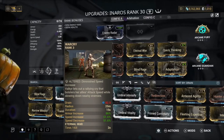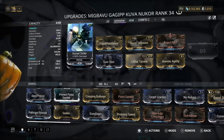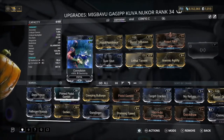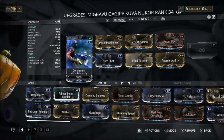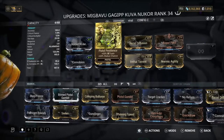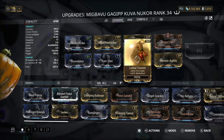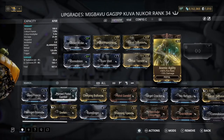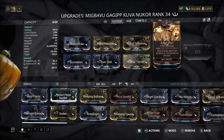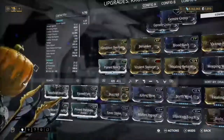You need a decent amount of range for that. For weapons, we use the Kuva Nukor — the Corrosive build. We use Corrosive because of Condition Overload on the melee. The melee has Hornet Strike, Contagious Spread for electricity, Sure Shot for status chance so we're always hitting 100% status, Pistol Pestilence as a 60-60 mod to get Corrosive, Barrel Diffusion for Multishot, Lethal Torrent for fire rate and Multishot, Anemic Agility for fire rate, and Augur Pact for 90% damage.